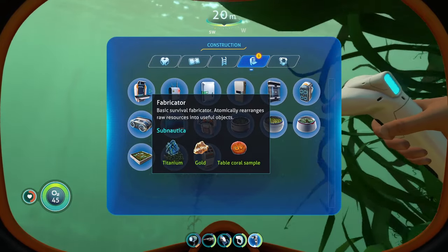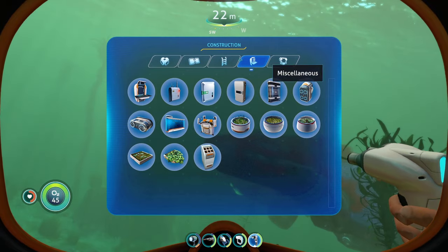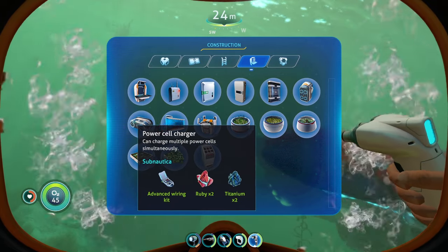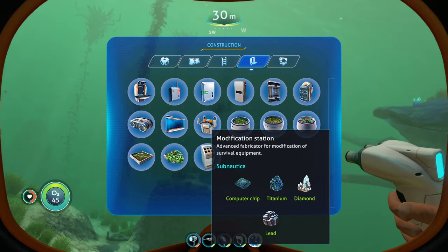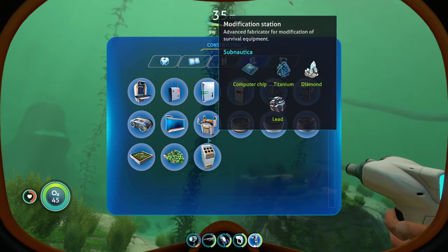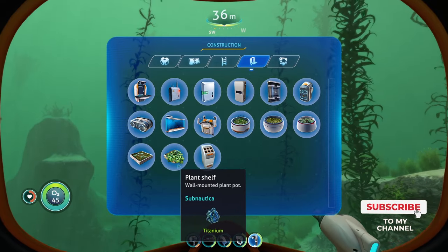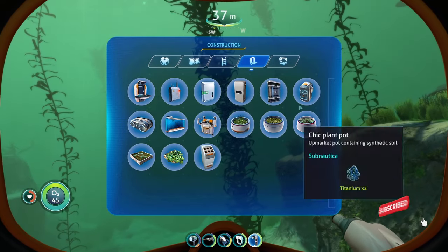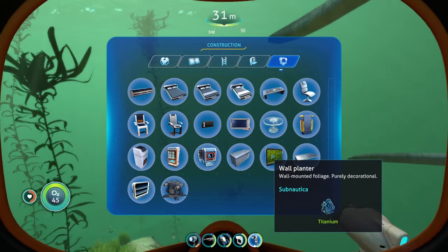For interior modules you're going to see the fabricator, the radio, medical care, the lockers, the battery charger, and power cell charger — but you're going to have to go and find the fragment for those. The aquarium you'll have by default. The modification station you'll need to find the fragment for. You'll have the regular plant pots, but the grow bed you'll have to find the fragment for as well. Most of the miscellaneous stuff you'll also have to go out and scan.